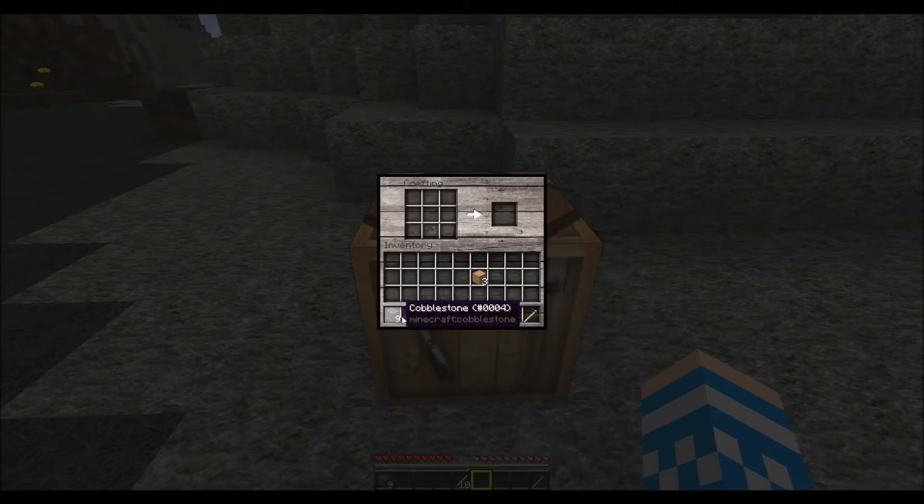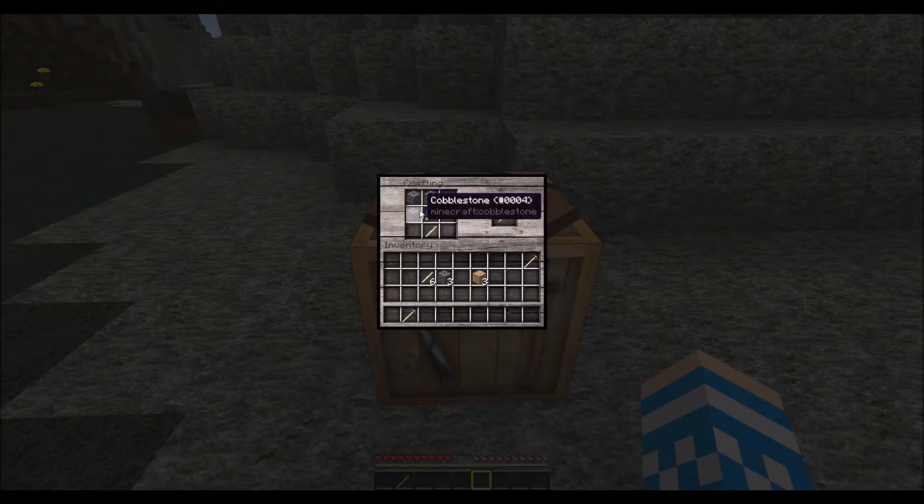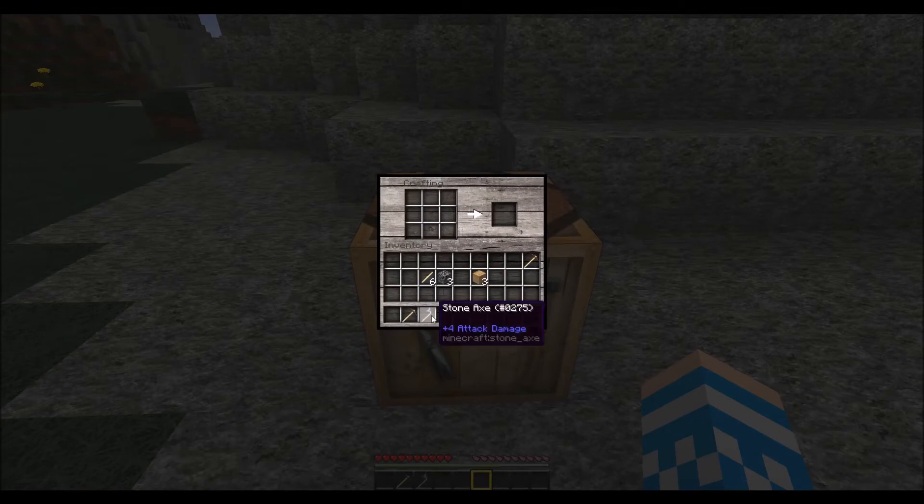Once you've got nine cobblestone you can make all the tools you need. Place the sticks in the same way and put three cobblestone across the top — there you have your stone pickaxe, which is just a little bit faster and lasts a little bit longer than the wooden one. Next, put two sticks in the same place and three cobblestone on the corners — this can be either side, left or right — and that gives you your stone axe for chopping down wood faster than you can with your fists.